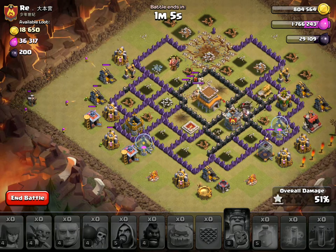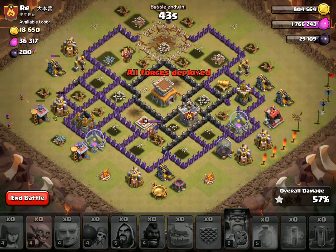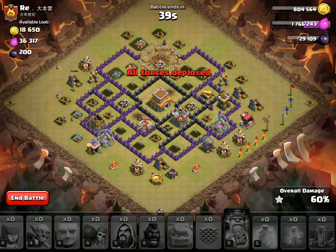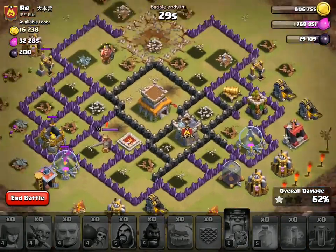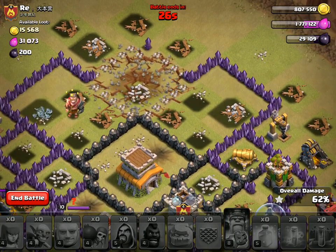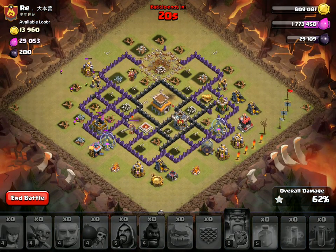So here's the problem — the golem actually didn't tank very well for me. Both golems went off to the outside, so my kill squad died quickly — the wizards, the witches, all that stuff went down very quickly. Wasn't able to get any of that really taken out; the whole core pretty much stayed up. The king and all the stuff should have been shooting at the golems longer, but it got funky. The witches died, and as a result the golems didn't feel like going to the middle. I thought the teslas would bring them in, but the golems went off to the right.